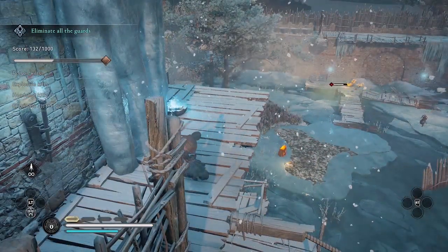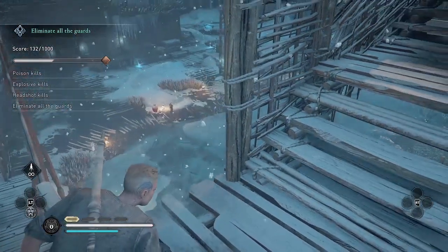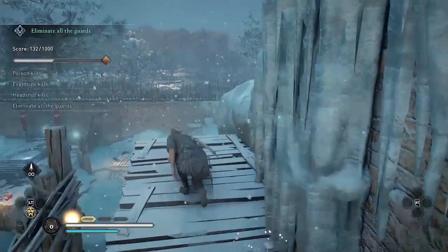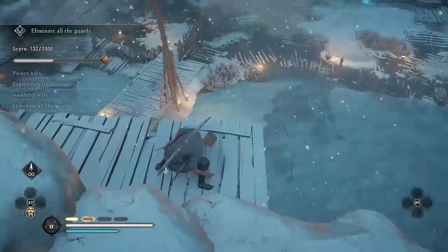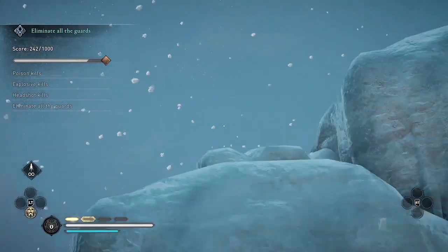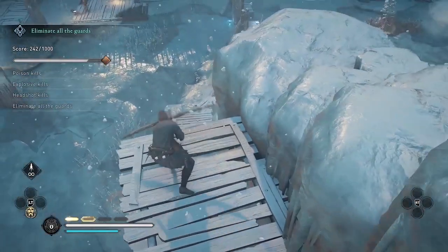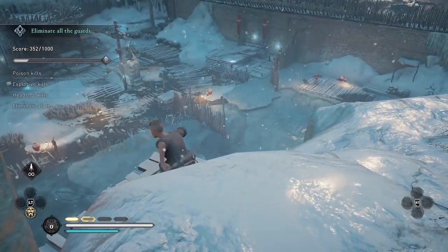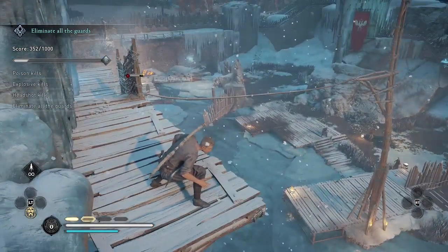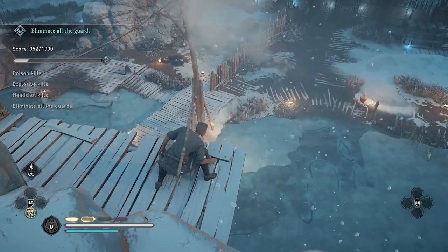When the guards nearby investigate that body, they're gonna get poisoned. I'm actually gonna get three poison kills from that one shot. There's the first poison kill — you can see the score going up in the upper left. There's a second poison kill. And that one's gonna be the third poison kill.